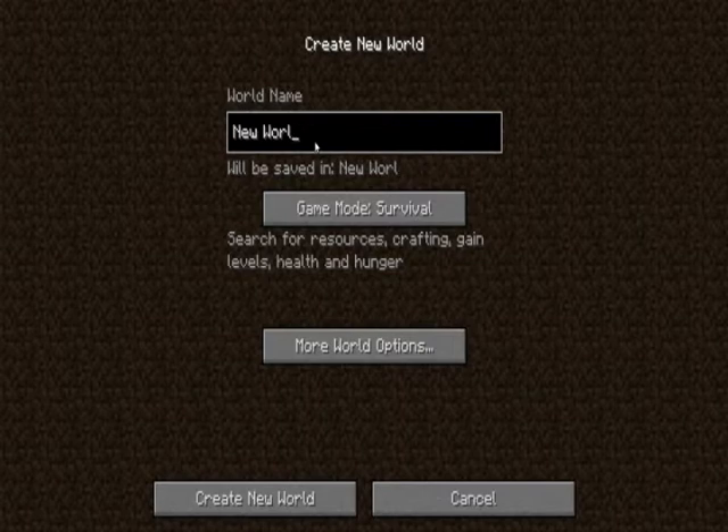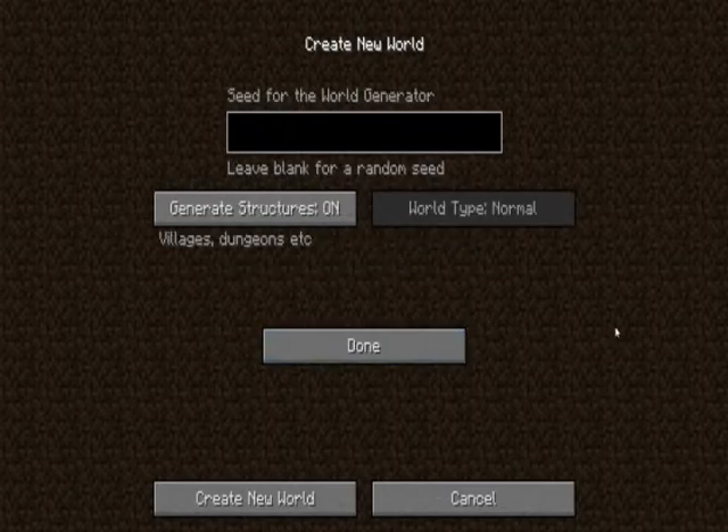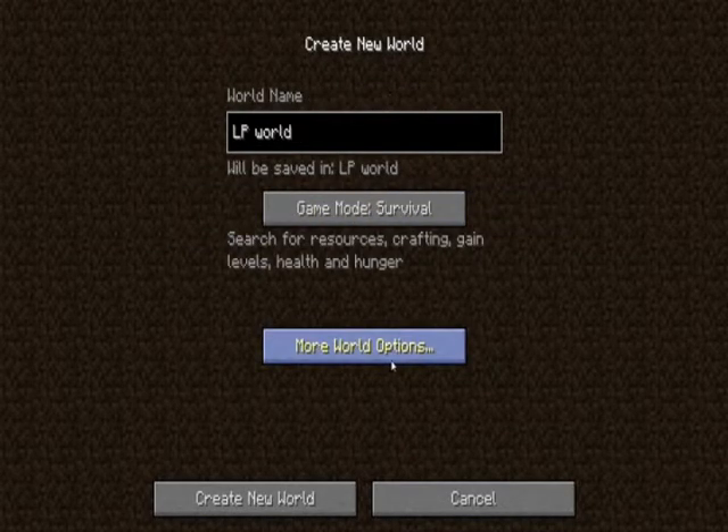So I'm making a new world. We'll name it LP World, and I'm going to keep it survival. The seed is Shmoog — fitting. And keep the structures on. That should be it.